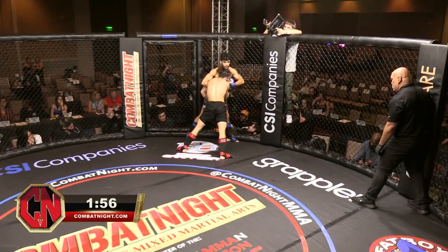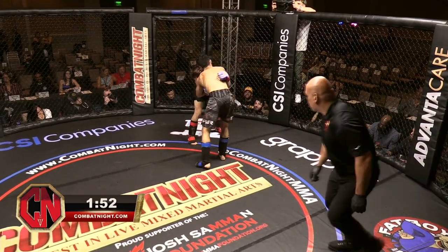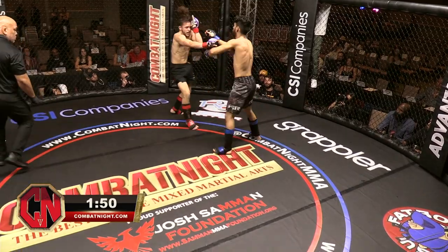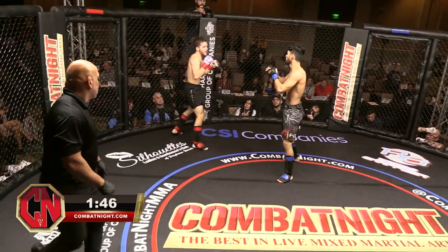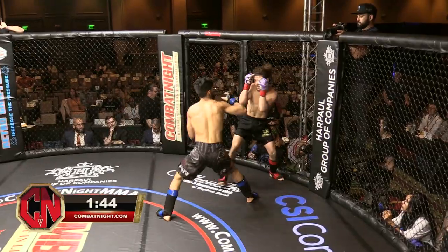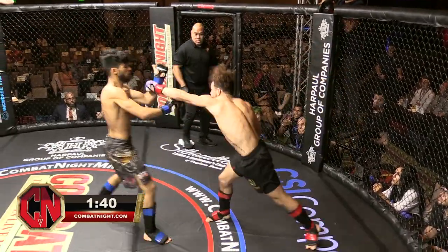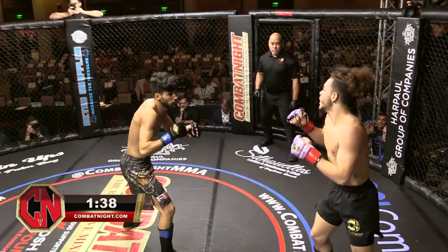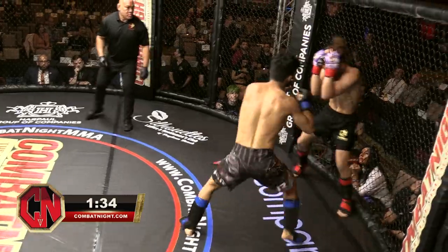Right here he should have used his forehead to make it uncomfortable for Louis under the chin against the cage, but these guys are still learning, they're still amateurs. Louis landed a nice calf kick there and you see how Alex is crowding up here — this is where Alex needs to be. He needs to be pressing the action, getting his shots off.